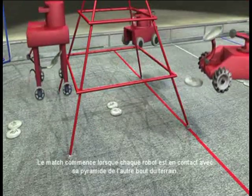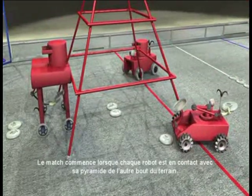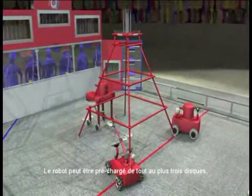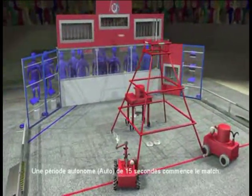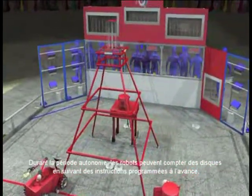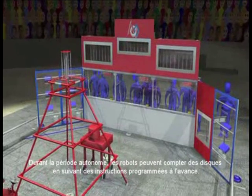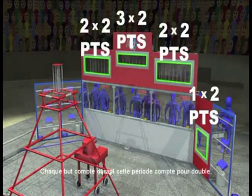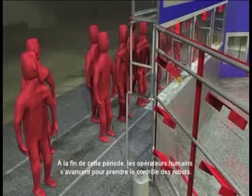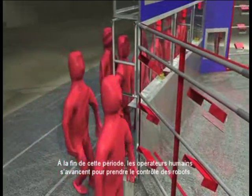The match begins with each robot in contact with the pyramid at the far end of the field. Robots can be preloaded with up to three discs each. A 15-second autonomous period starts the match. During the autonomous period, robots can score discs using pre-programmed instructions. Every end goal scored during autonomous scores double points as a bonus. At the end of this period, human drivers step forward to take the controls.